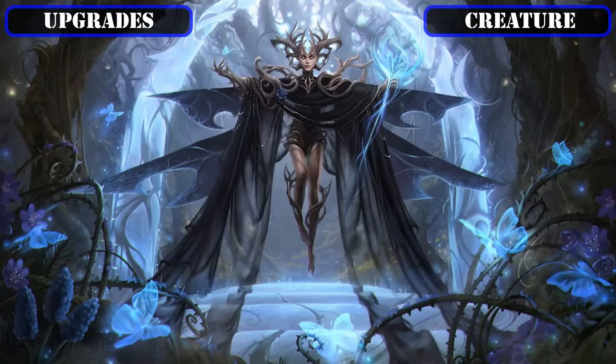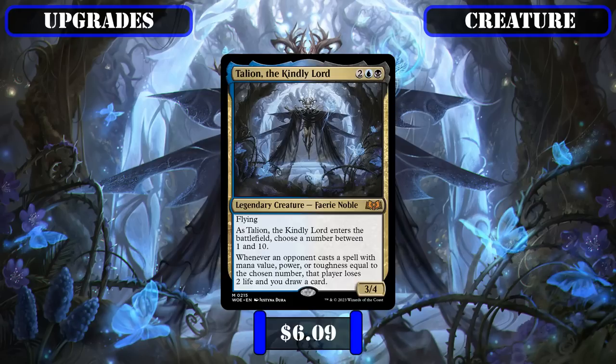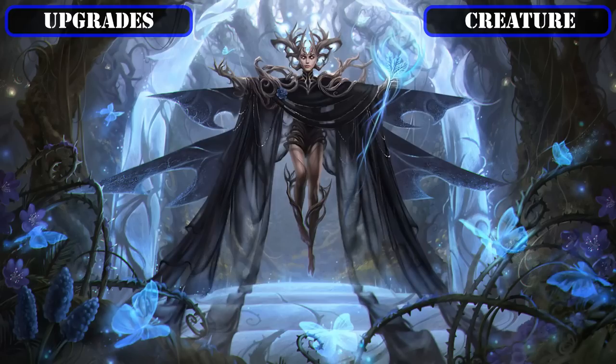We'll be kicking off our upgrades with the new creature additions, swapping out some of the base build's less powerful fairies and instants for more powerful tribe members. First, we'll be cutting the only non-fairy in the base build, Holebreaker Horror, which is a flash-speed payoff but falls short by not proccing or benefiting from any of our tribal or flying payoffs. We'll replace it with the much better fitting Talion the Kindly Lord, who does both those things and is an excellent source of repeatable card draw and damage, provided we pick two or three for their ability.